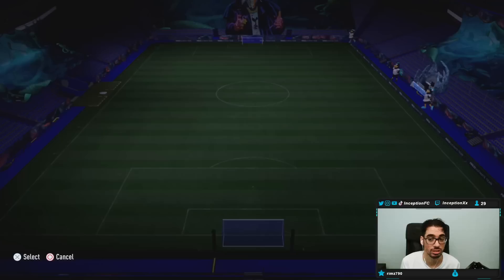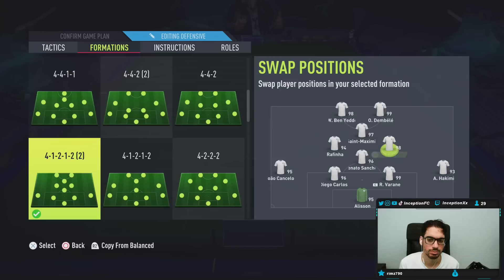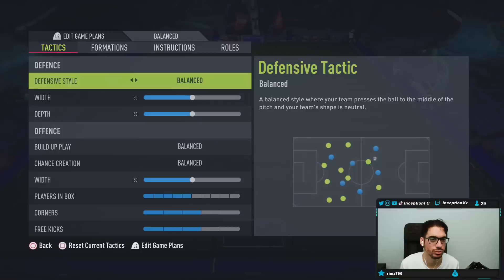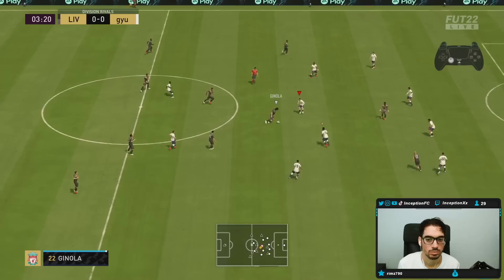This is actually pretty solid. We could switch to a 4-3-2-1 or a 4-2-2 — that doesn't really matter. Diego Carlos will be on stay-back while attacking — perfect. That's for the 4-2-2 formation. He has a Shadow chemistry style on him. Okay, cool — let's try him out.